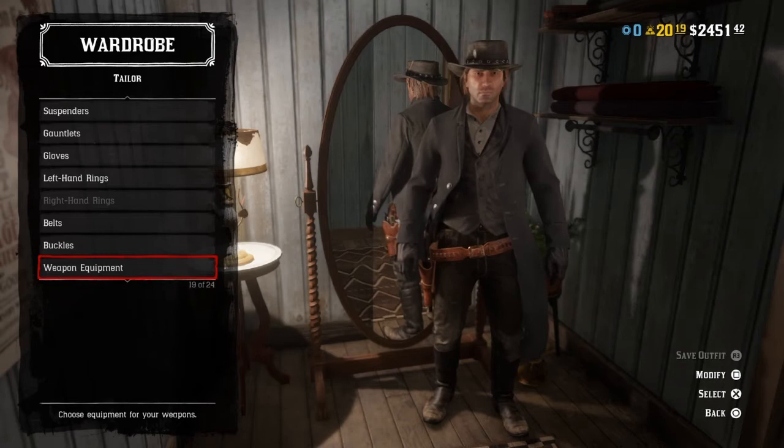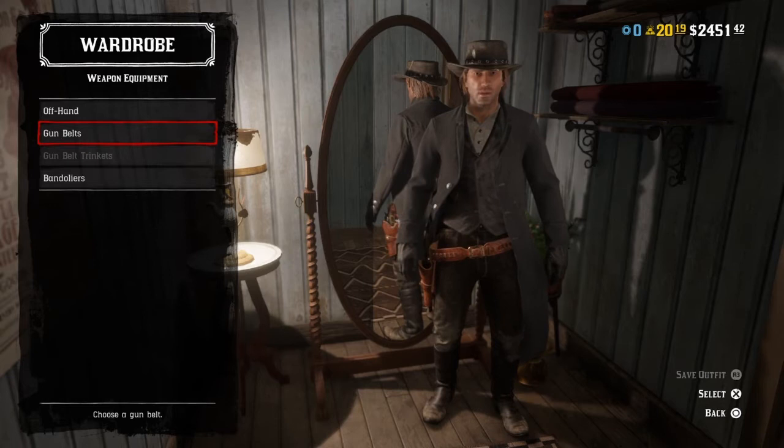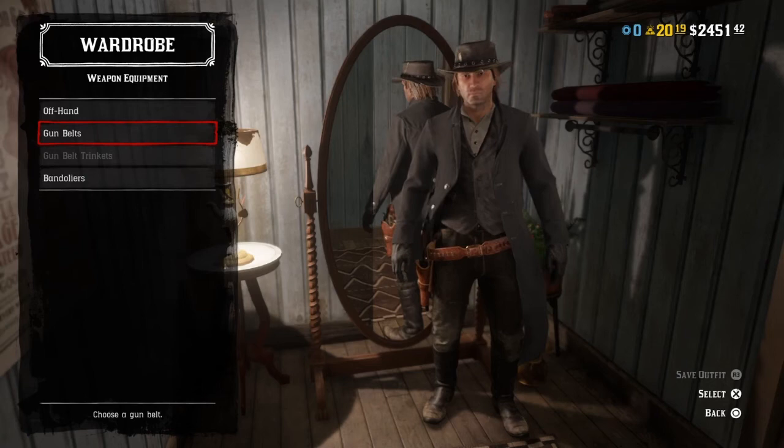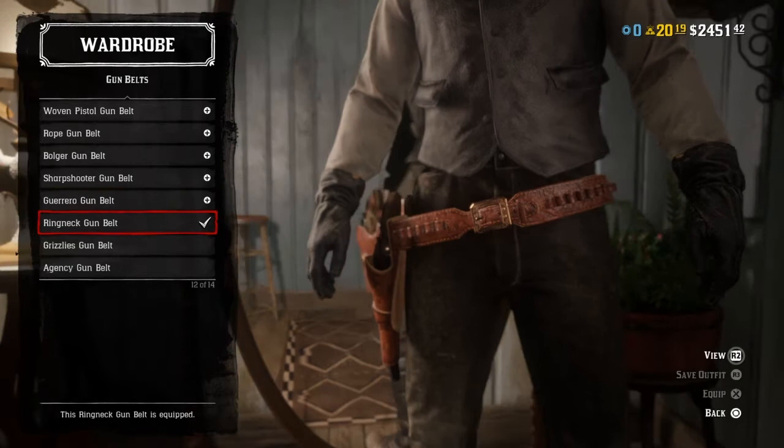Belts and buckles — for this John Marston version, no buckles. For weapon equipment, this is only if you have the Ultimate Edition: use the ring neck gun belt, because that's essentially John's gun belt, just slightly different — it's more orange than dark brown, which is a bit irritating, but you get used to it.